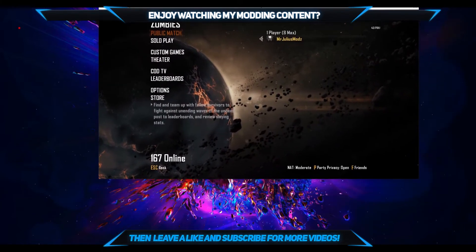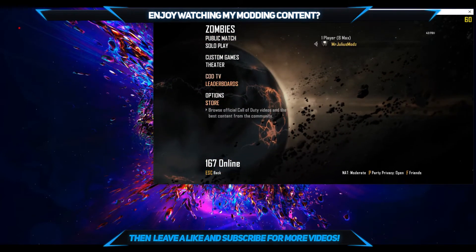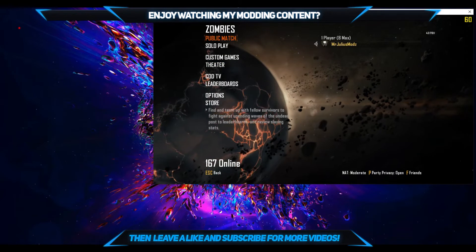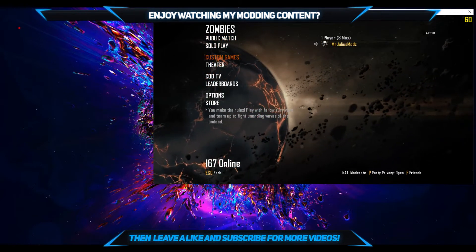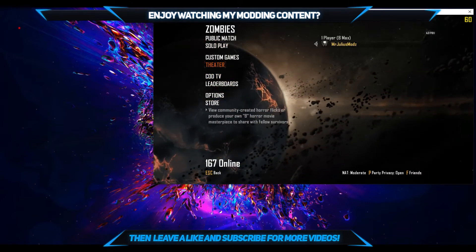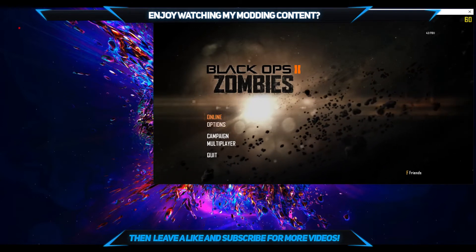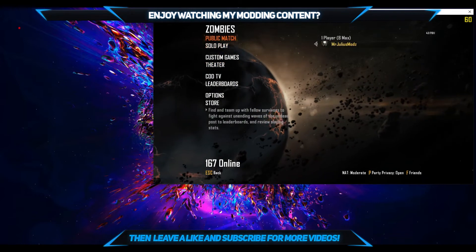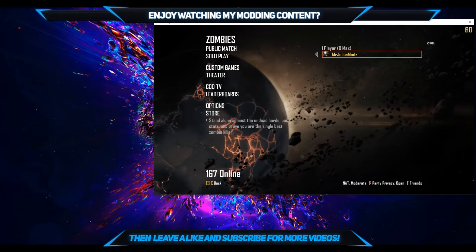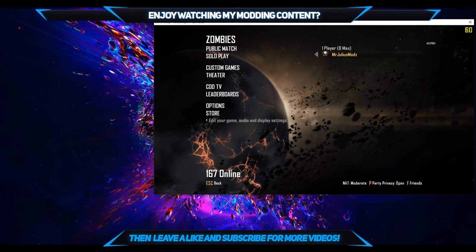Once you download all that stuff, you want to load up your Black Ops 2 to either Zombies or Multiplayer. Before you pull up the Injector to inject the menu, you always want to make sure that you're on the main screen of Multiplayer or Zombies — the screen that shows you Public Match, Solo Play, and Customs. Because if you inject the menu while on another screen and then try to go Online, it will just keep looping until it says the servers are not available. If that happens, you know you injected it wrong, so reload the game and make sure you're on that screen.